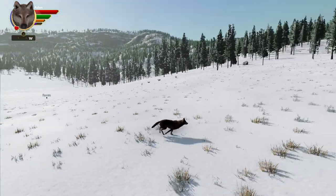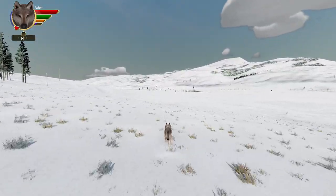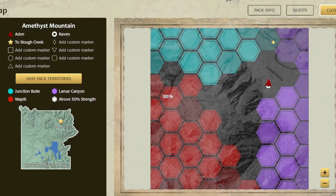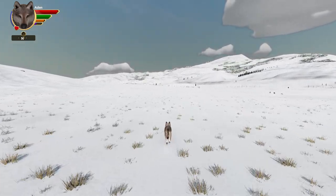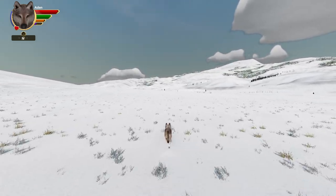We'll be exploring the new update together in real time as well, so lots of exciting events happening today. I'm going to let these two run right over to the star on the map — the transport to Slough Creek — and I'll catch up with them when we get there because they've got a bit left to run.